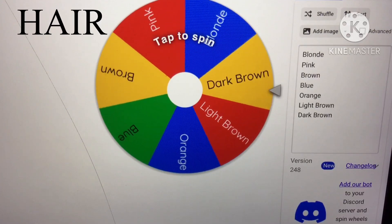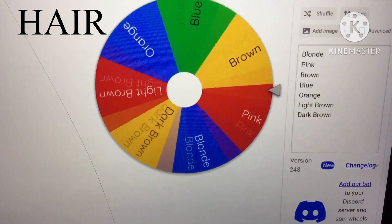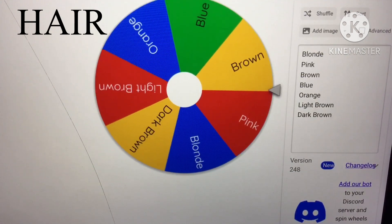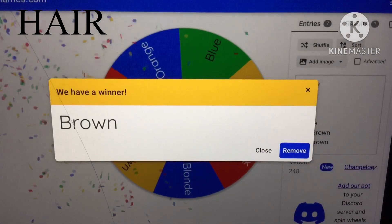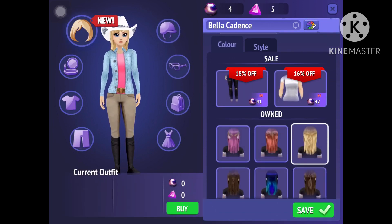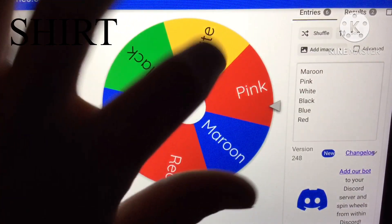First we're going to pick the hair color. Let's see what it rolls for us — brown! That's not bad, I have a lot of brown hair items. Let's do a fishtail braid with the brown hair. Yeah, that's what I'm gonna do.